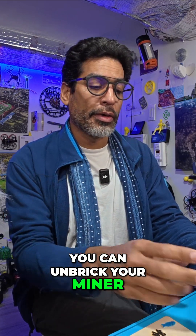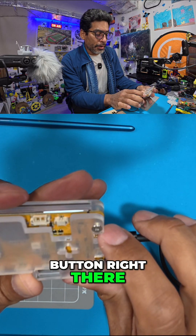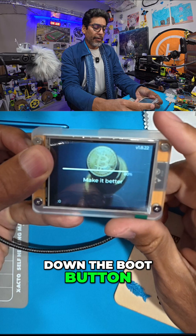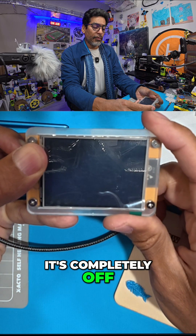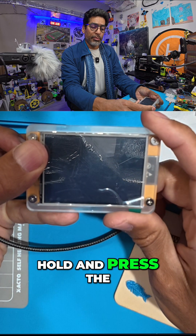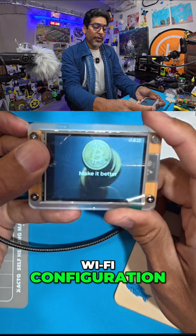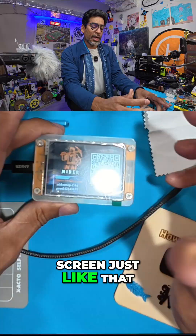To unbreak your miner, you're going to want to find the boot button. Hold down the boot button — this is the one with the one USB connector. Hold it down until it shuts down completely. Wait a second or two, let go, then hold and press the boot button again. When it starts up it's going to do the Wi-Fi configuration, so let go and it should bring you to the boot screen.